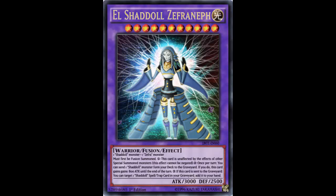We're looking at this Shadoll monster: El Shadoll Zephreneth. You can kind of guess it's a combination of Sephira and Zephyr. It is a Warrior — surprisingly — Light Fusion Effect Monster, 3000 ATK and 200 DEF. That's a BLS-level stat line, really strong. It's Level 11.